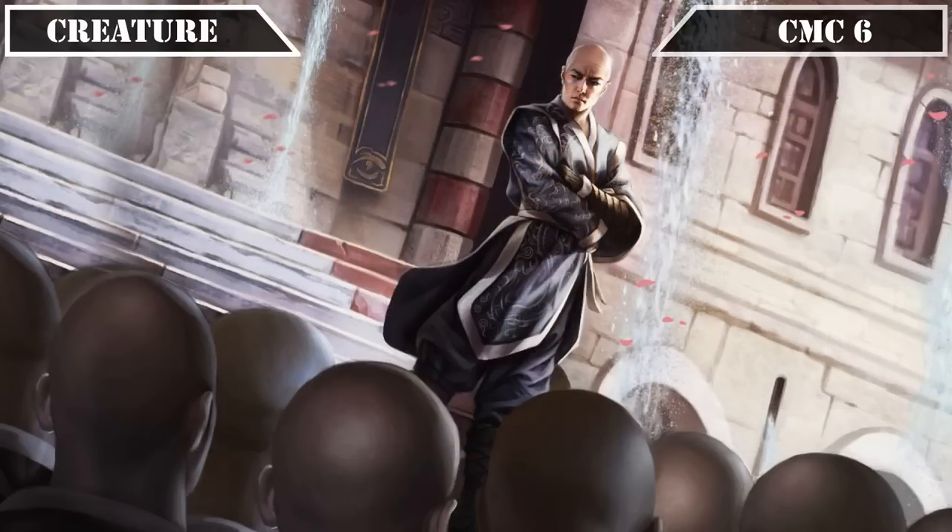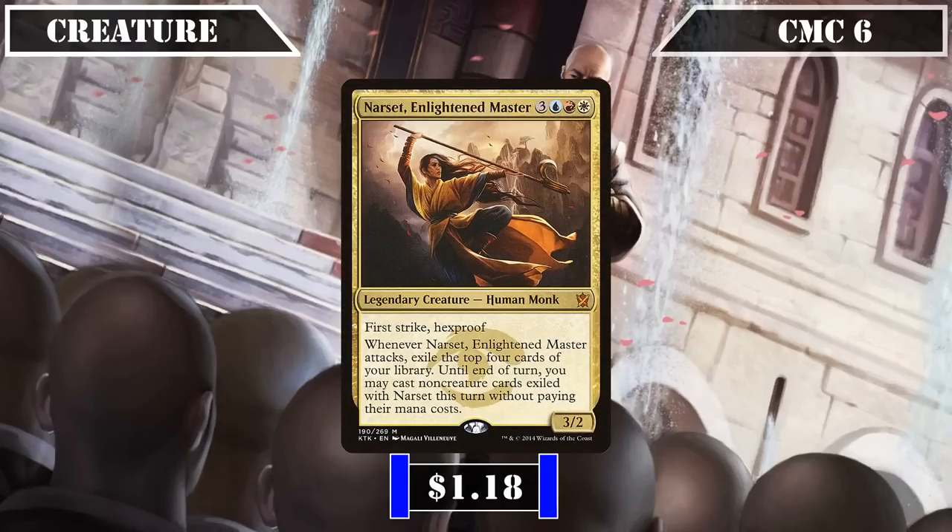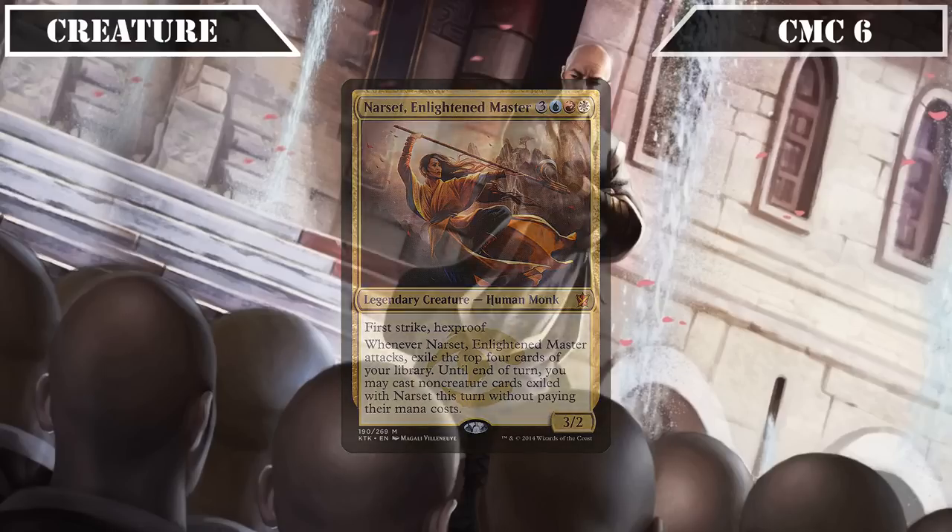Finally, reaching the CMC 6 slot and our last creature, we have Narset Enlightened Master — a 3/2 with first strike and hexproof that, whenever she attacks, exiles the top 4 cards of our deck, letting us cast any non-creature cards from among them without paying their mana costs. Her keywords make her a near-perfect tribe member to empower thanks to her combat survivability and targeted removal protection, and the free spells she provides as she swings in make her a great source of value as well. That covers all our creatures, so let's move on to our instants.